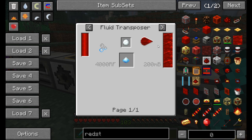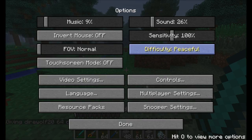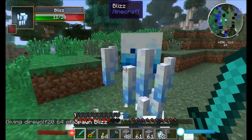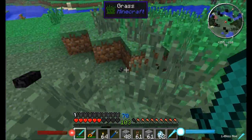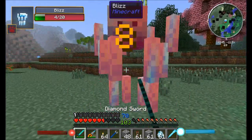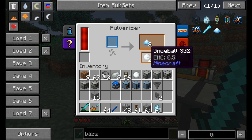To get blizz powder, you need a blizz rod from the blizz mob — a new monster added by Thermal Expansion. Blizz mobs spawn in snow biomes, throw snowballs, apply slowness, fly around, and are quite tough in groups of two or three. Pulverize the blizz rod to get blizz powder, and you'll occasionally get snowballs as a bonus.